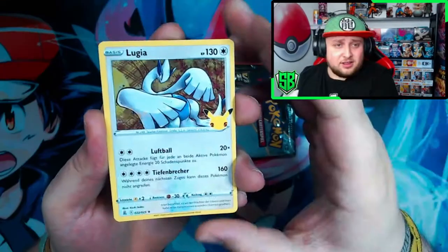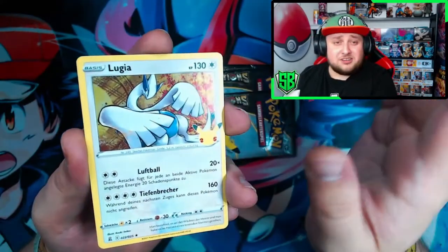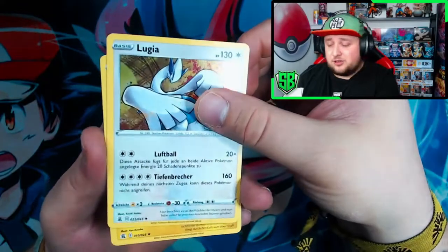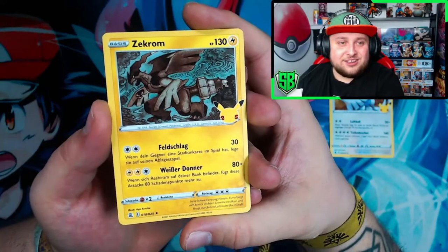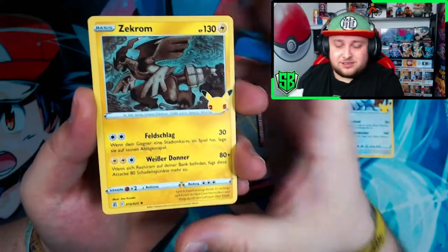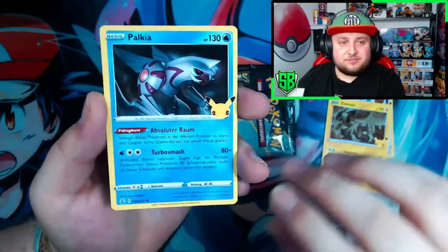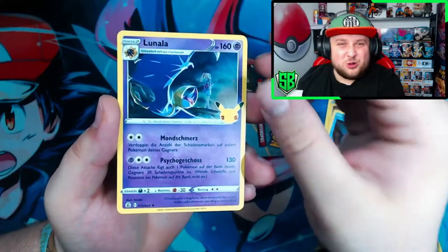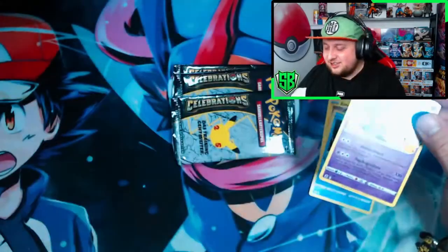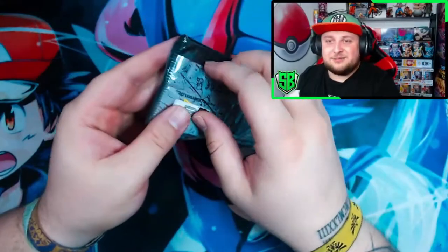I'm excited! We started off with a Lugia. I'm shaking a bit, actually nervous. Zekrom. Palkia. And Runara. Oh, that was a pack. Let's see them afterwards — come on, second pack, please bring us more luck. Imagine pulling Charizard live on stream, how crazy that would be!